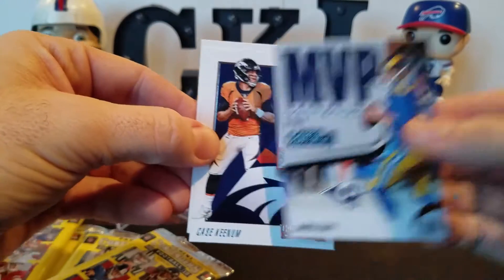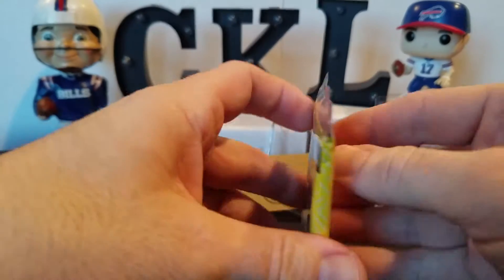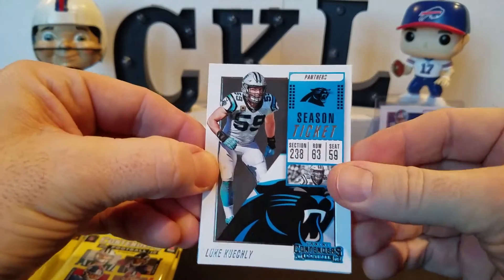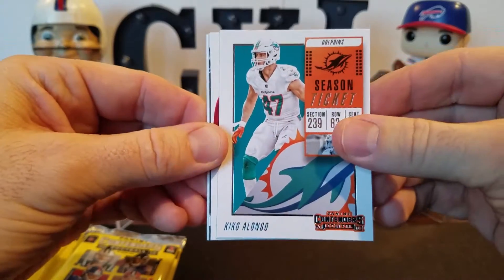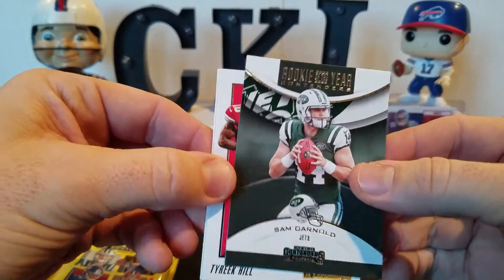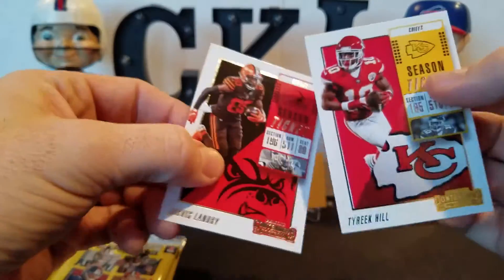MVP Contenders Jared Goff, Case Keenum, Terrell Suggs — somebody was correcting my pronunciation of Terrell, and you say potato, I say potato, whatevs. I don't know that we can do much better unless we get a nice short print. Luke Keekly trying to spear my quarterback, Josh Norman, Sam Darnold Rookie of the Year Contenders — nice. Tyreek Hill and Jarvis Juice Landry.